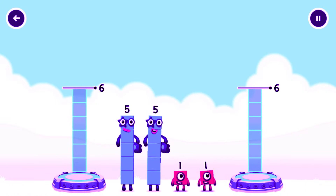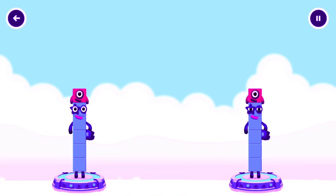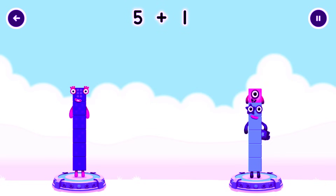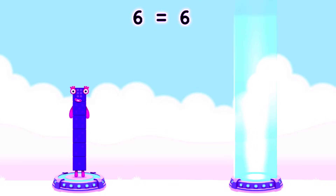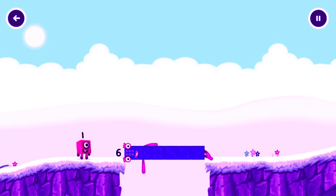Share the number blocks evenly to make two groups of six. Five, one, five, one — you cracked it! Five plus one equals six. Five plus one equals six. Six equals six. Six, six, well done!